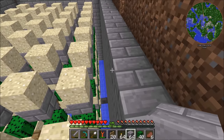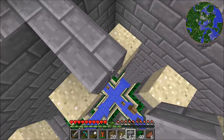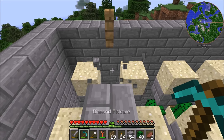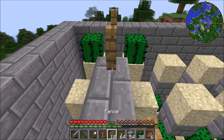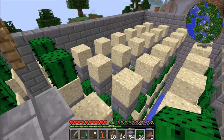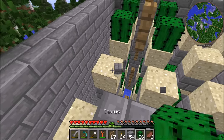So you place a block here, build out like this across the center, then get right here and place this down, then break these two blocks, then put down the cactus. You do the same thing over again all the way across. The nice thing is you only have to do it in this row, and then you do it in the next row — because this one will break each side — and then you've completed the entire layer.